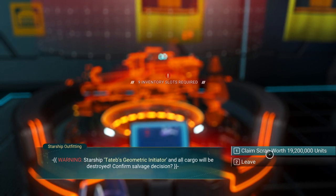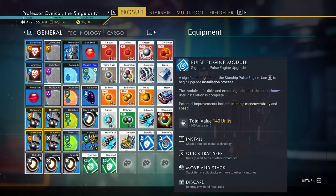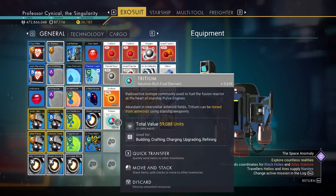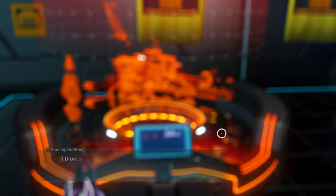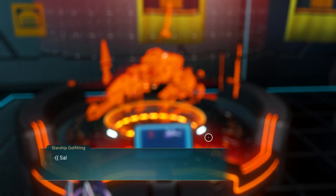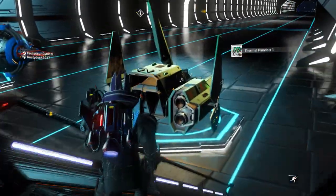And then we're going to claim it there. Now, this is me speaking to you over in post. I left this part of the video in because I wanted to show you that if this happens to you whilst you're doing this glitch, do not worry about it. Just go ahead and make space — it's completely fine. Now back to my live commentary: we're going to go to claim scrap. We're going to completely sell it off — we've just sold the ship that we traded for.